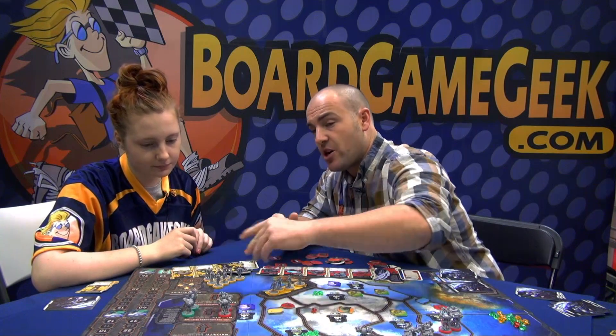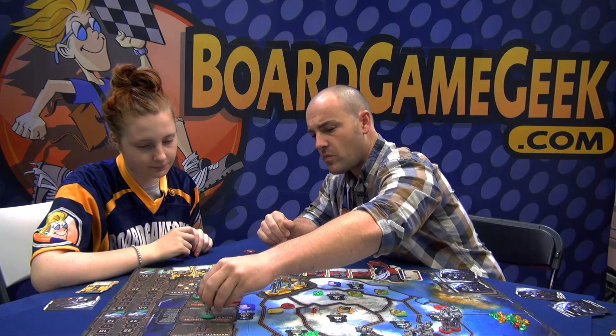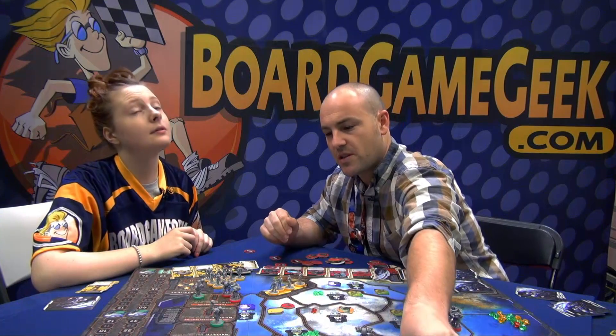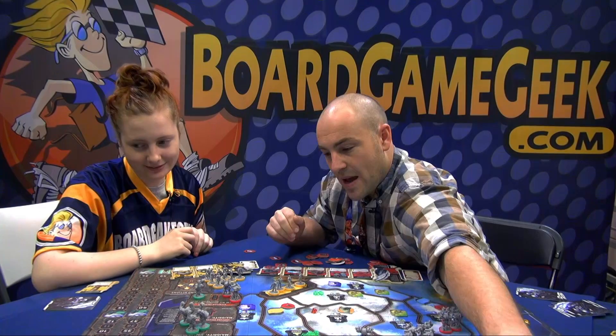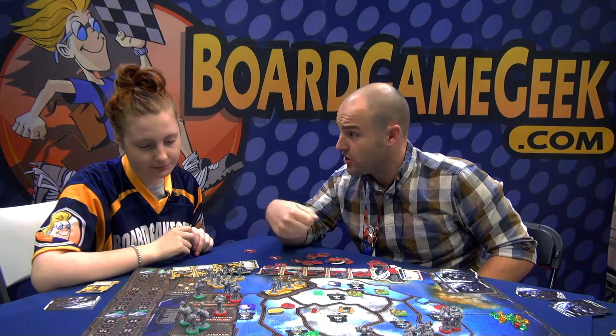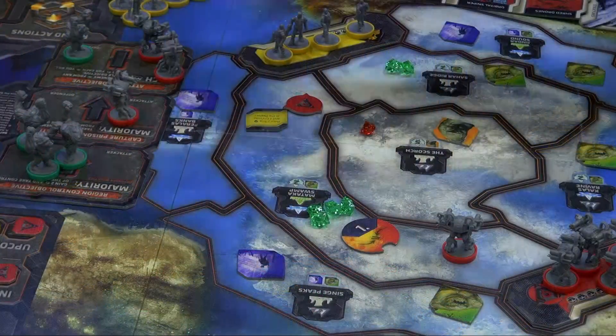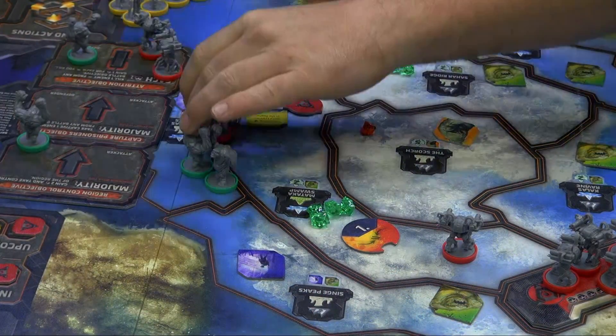If you both tie here, you just cancel each other out — and sometimes that's better than not doing it. Down here at the bottom, what happens is you simultaneously kill units, and for every guy you kill here, you get a point for that. It just resolves because it's the end of the battle. So here I would kill two units and get two points; he would kill one unit and get one point.